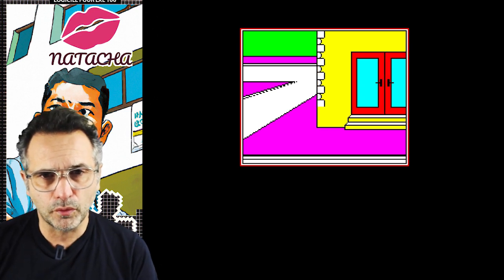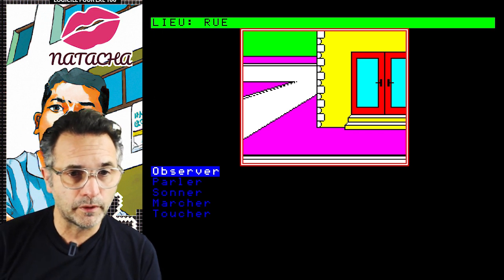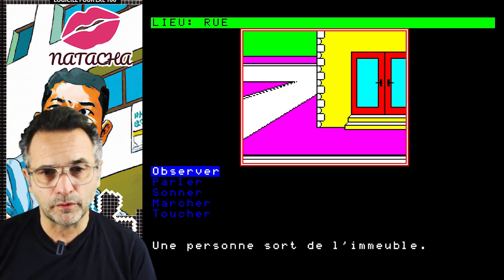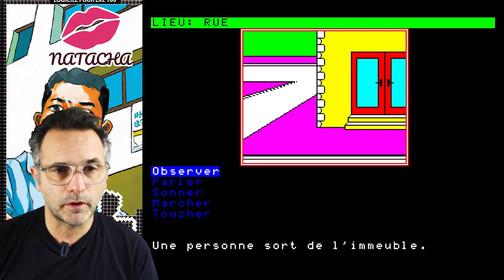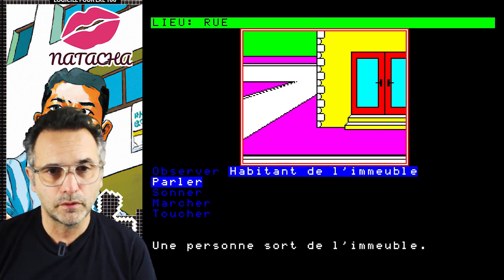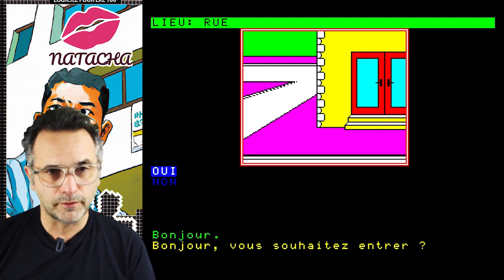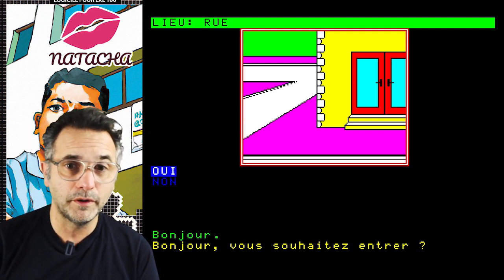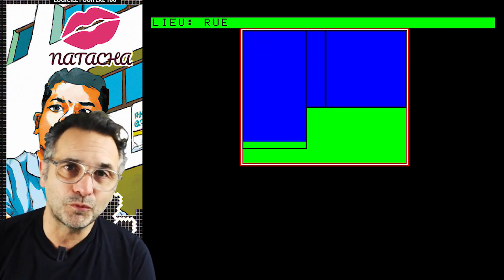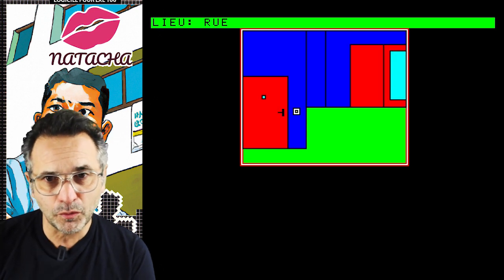Apparently we are in a street, and we can observe, speak, march, or touch. We'll start by observing. A person comes out of the building — you have to go talk to him. The building owner says: 'Hello, do you want to enter?' Yes! It worked — he opened the door for us. That's the first step of the game; we managed to enter the hall.